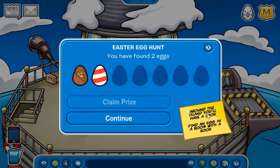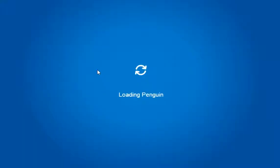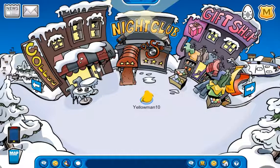Next clue: 'Around the island you'll have a look — find an egg in a room with a book.' That is obviously in the book room, because it said the word book.